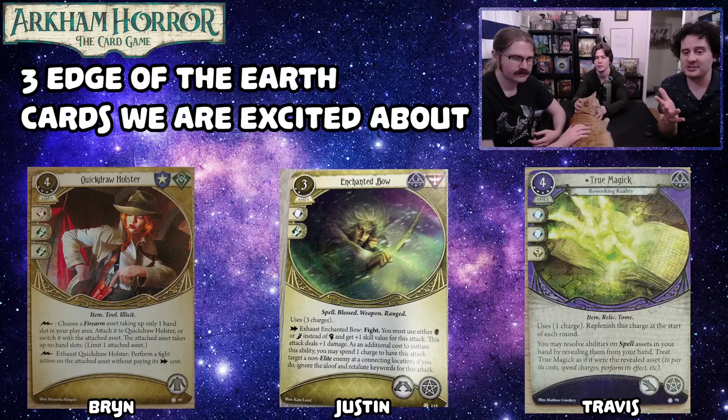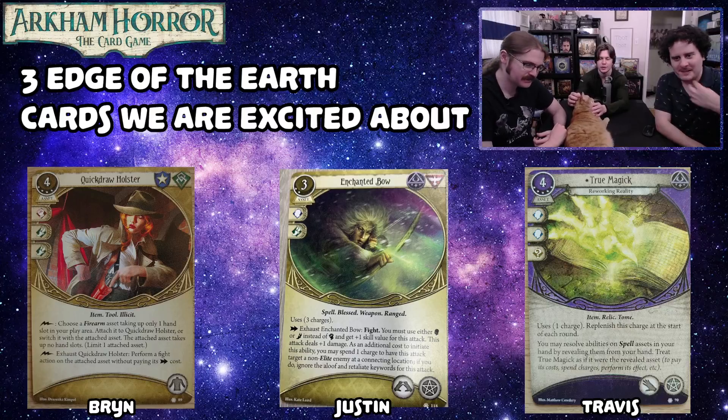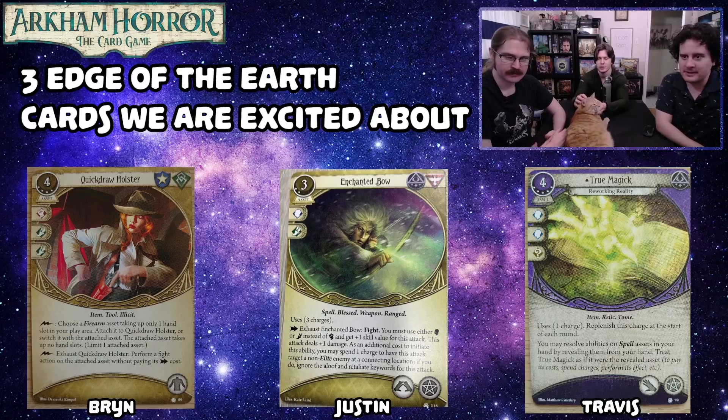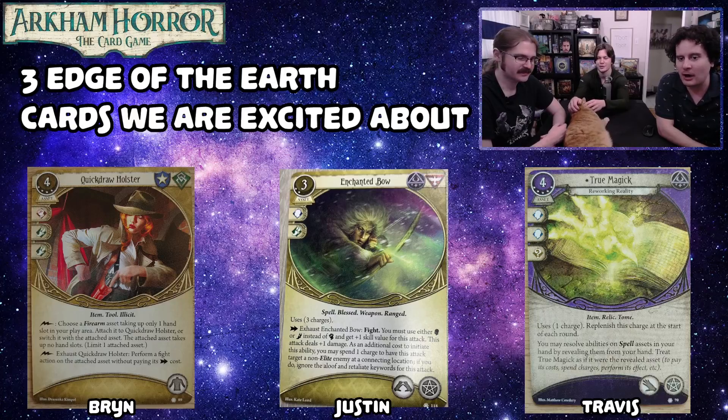One of the cards in Edge of the Earth makes charges easier to get on your stuff, which makes Enchanted Bow even better. And you only have to spend the charges when you're attacking at a connecting location — it's just a normal weapon otherwise. It's a really good flex character weapon, and it's also a straight reprint from Elder Sign. Targeting a connecting location is very relevant — it helps deal with acolytes and cultists with doom on them.